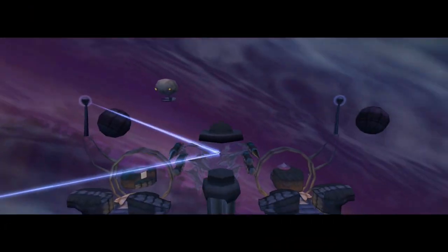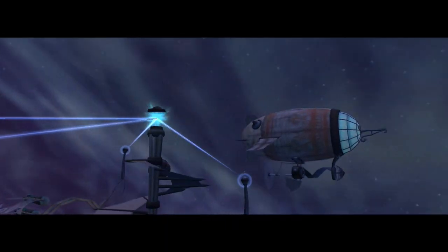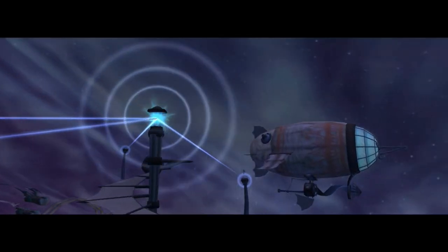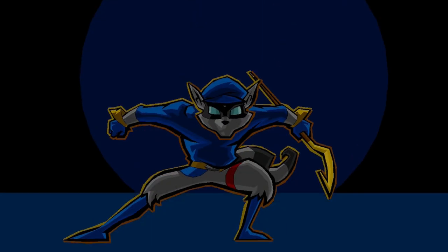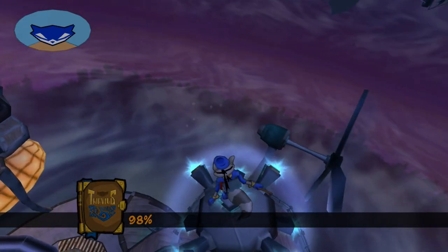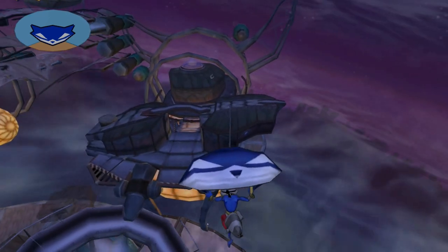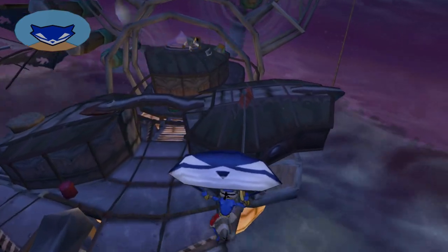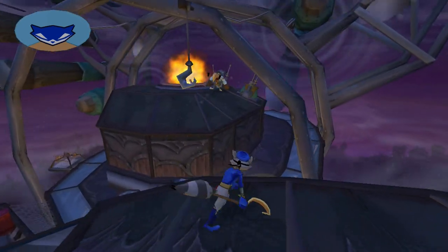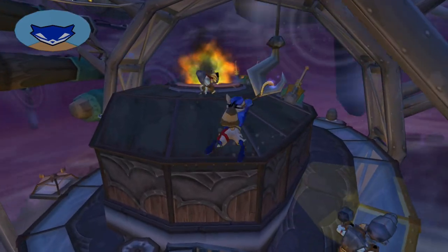Alright, Carmelita's on the way. We'll go meet her in just a little bit, but for now I've got some treasure to pilfer. Thankfully, now that my back is free, we can go snag the last two treasures out here. I probably should equip the shadow power back on the slide, because it automatically de-equips the mega jump.